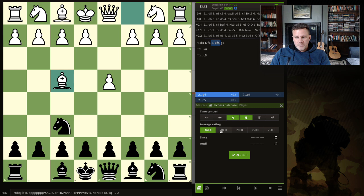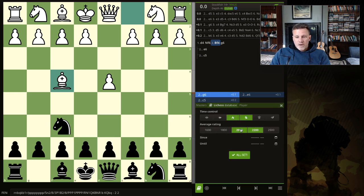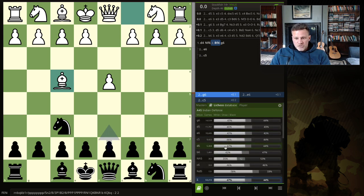At 1600, c5 gets 51%. At 1800, c5 gets 52% — it's getting stronger. At 2000 on Lichess, 51% against 43% for white. All the way up to 2500, c5 is 44% for black against 46% for white — it starts to narrow out, with more draws at that level as people get better at endgames. But even at the top level, it's very playable.